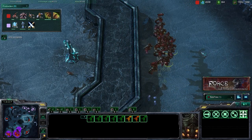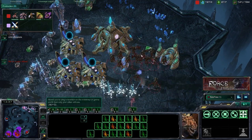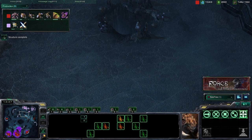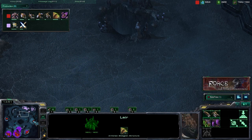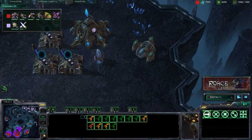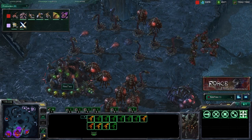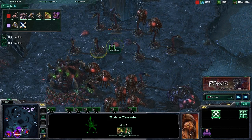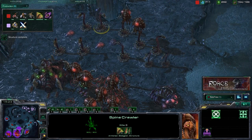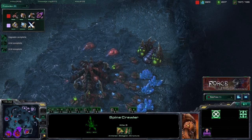A good idea is to do a doubly-pronged attack: hitting the expansion with Speedlings and the main with Mutalisks to divide your opponent's attention. Do what you can for economic damage and then pull out once his forces come in to engage. Our Protoss opponent was looking to move forward and did have units pushing against us, but because we hit him in both directions — Mutalisks at his main and Speedlings at his expansion — he was forced to pull back. Make sure you have some Overseers available to defend against DTs as the game progresses, because that could definitely be a problem.